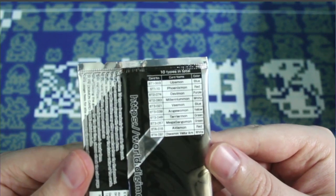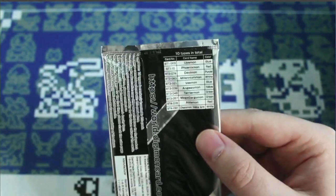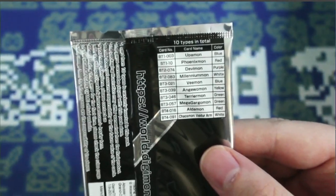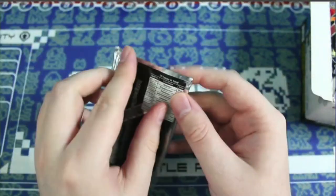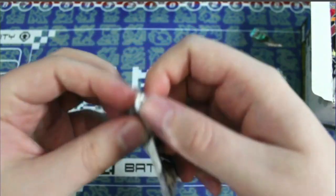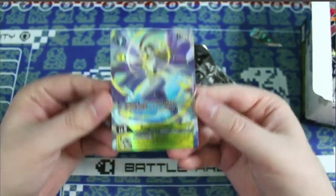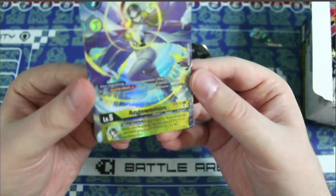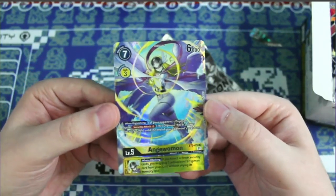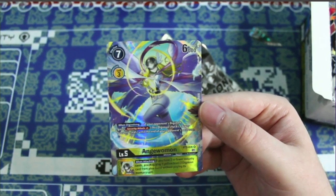We get a Demi Meromon as our foily baby box topper, and then we get a one-year anniversary pack. The set list includes Upamon, Phoenixmon, Demimon, Millenniummon, V-mon, Andromon, Terriermon, MegaGargomon, Aldamon, and Chaosmon Valder Arm. I'm specifically looking for V-mon, Terriermon, and MegaGargomon. We pulled an Angewomon — a fully textured foil card, really pretty.